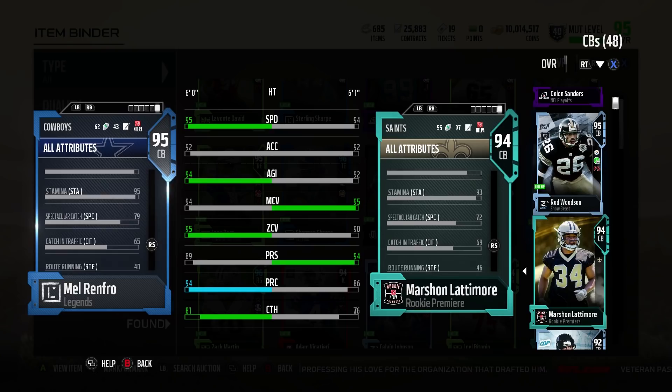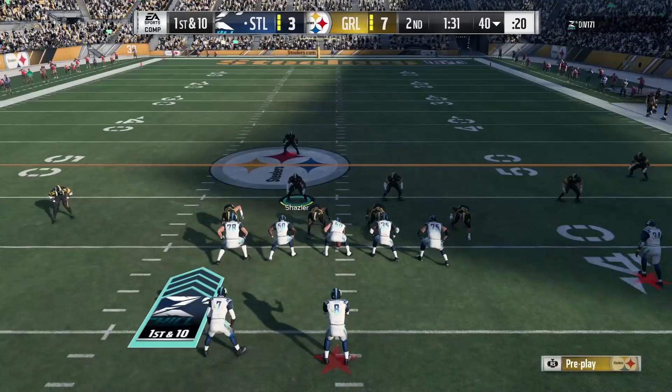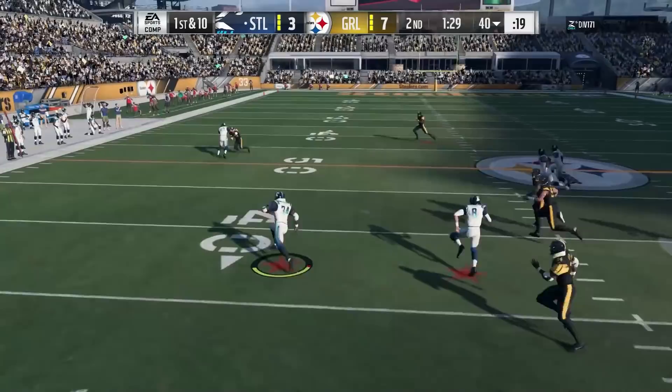94 pursuit, along with catching in traffic and spectacular catch at 65 and 79 respectively. Jump at 95 at 6 foot tall. So he can go up there and find it, but he's not overly tall — not a big, physical type. 95 speed is top of the game right now; that's going to keep up with any receiver in the game, so you're not going to have to worry about getting beat over the top in a cover three type system.